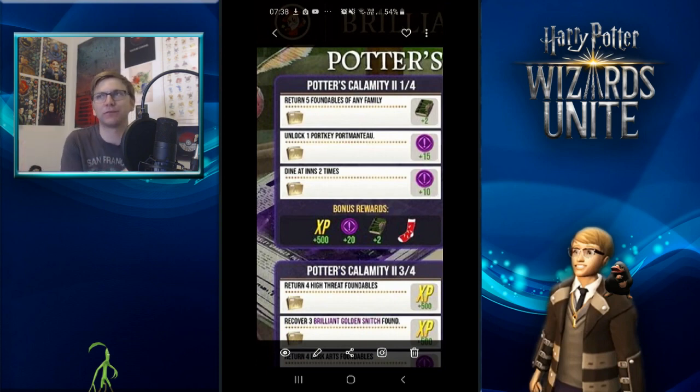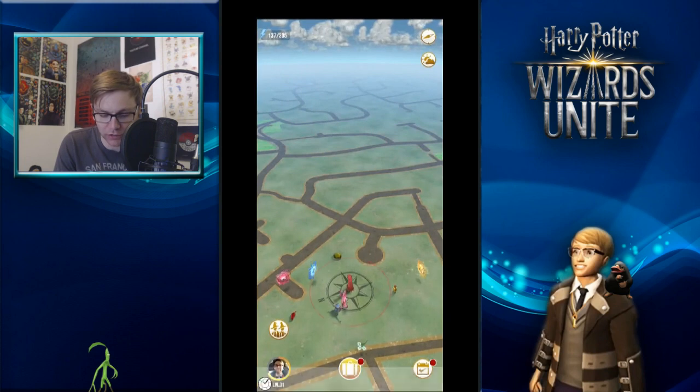The first task is returning five foundables from the Weasley family — that's going to be very easy. Unlocking one Portkey Portmanteau could prove difficult if, like me, you're in a situation where you're about to walk off your final Portkey.